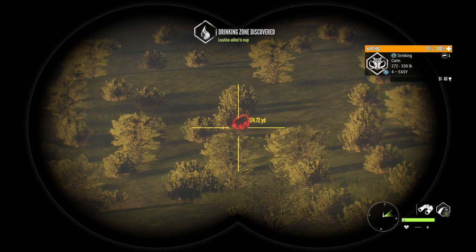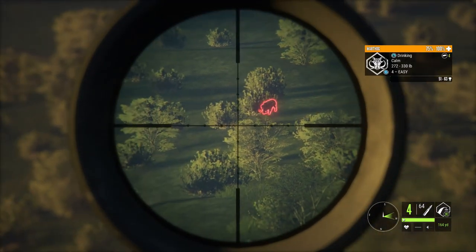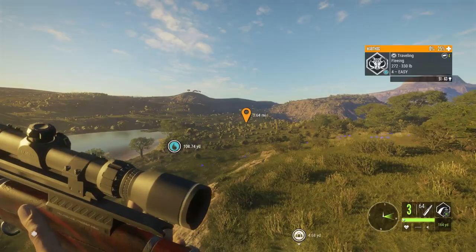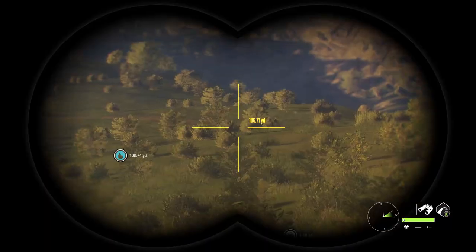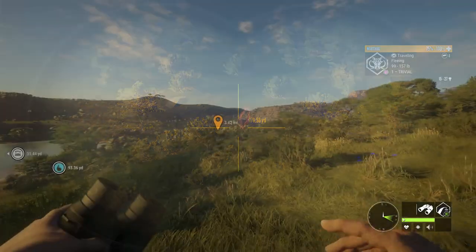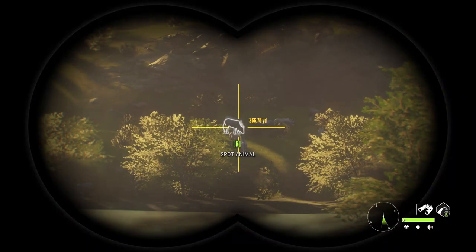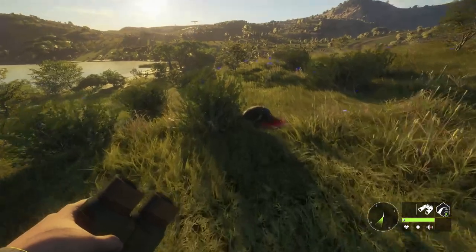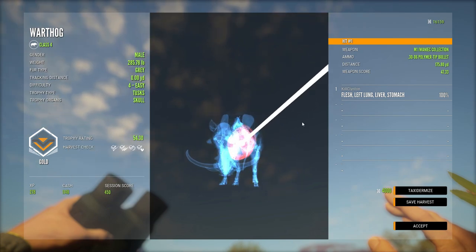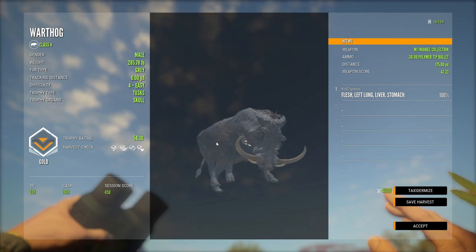There's a four-easy, 51 to 63. We might actually just do this because that's a really nice four. I can't remember what the diamond requirement for them is — I think it might be like 65. So we'll go pick up our little piggy friend over here, see how he scores, and then move on. Here's our big four-easy Warthog — scores a 54.3. Diamonds are 68. Left long liver stomach on the shot. M1 30-06, 175.8 yards out. That's a nice big gold Warthog, and that's a gray fur type. Very cool.